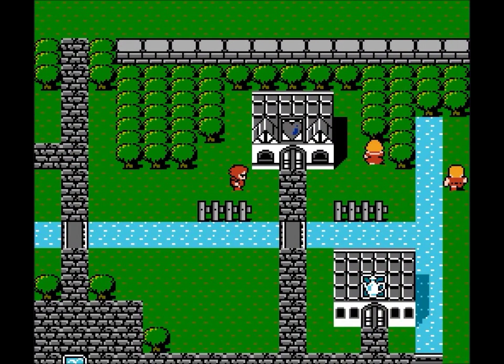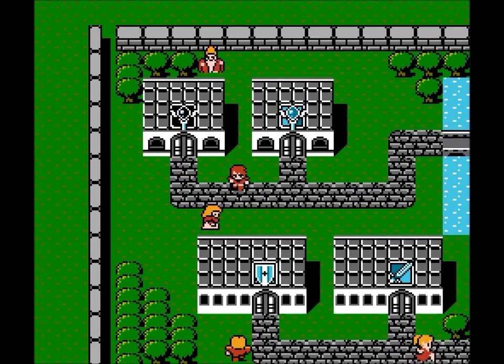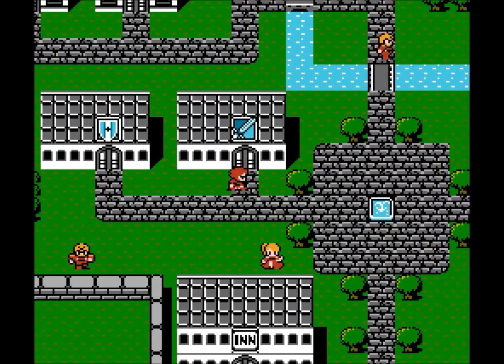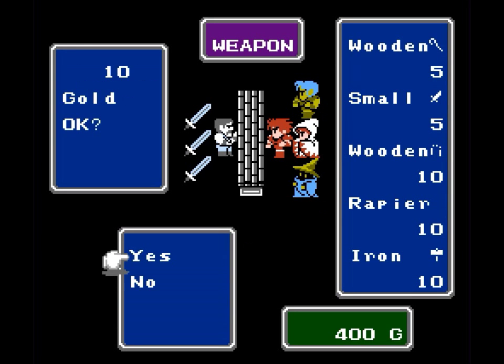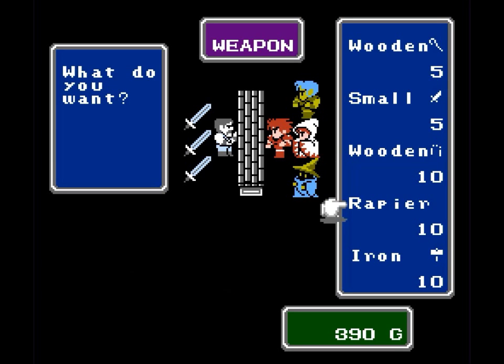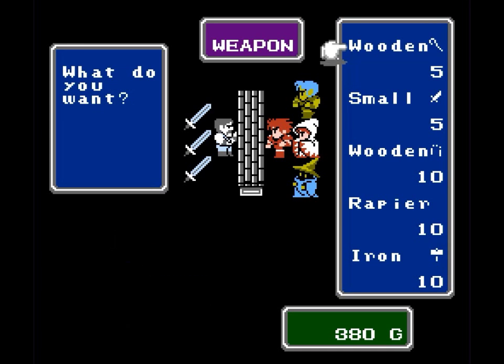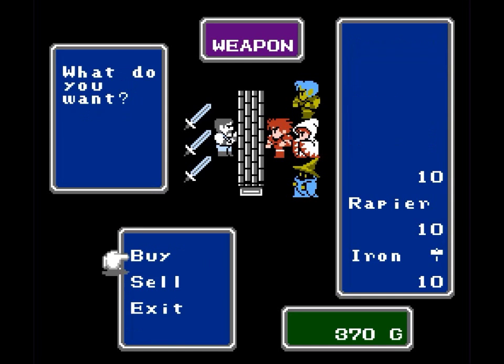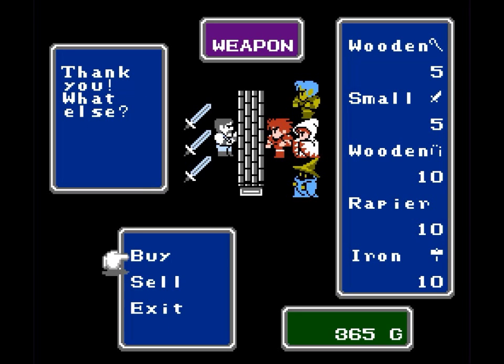Especially as we go later in the game and go to some of the other towns, it gets pretty pricey. You've got four other shops that pretty much every town has: white magic, black magic, armors, and weapons. The game gives you 400 gold to start. We're going to buy a rapier for Narf my Fighter, and a rapier for Carl my Thief — and for those who may not know, a rapier is a type of sword. We're going to buy the iron hammer for my White Mage Sarah, and the small dagger for my Black Mage Toby. While the dagger is one of the weakest weapons, it's actually one of the strongest weapons he can use, because the Black Mage relies so heavily on offensive spells.